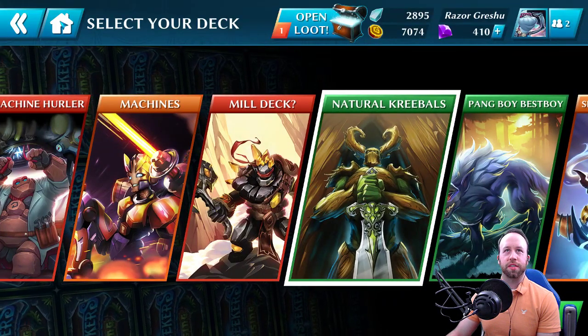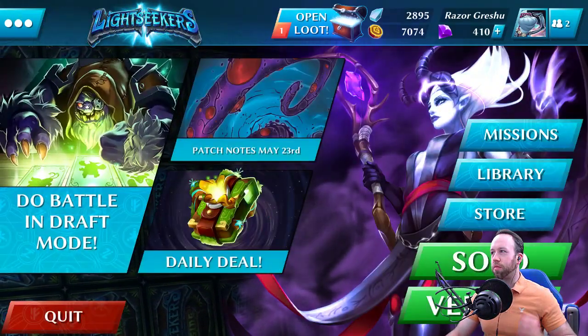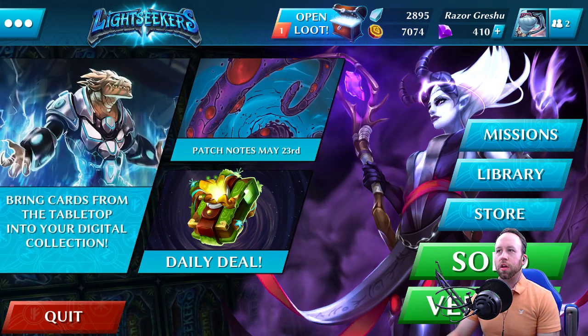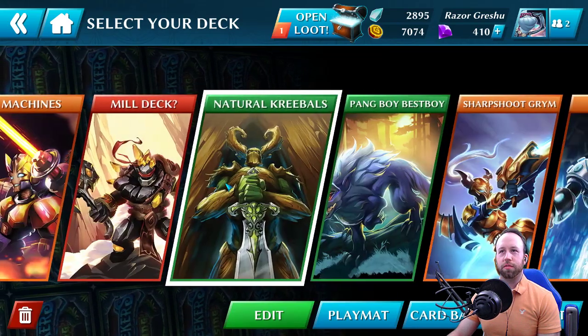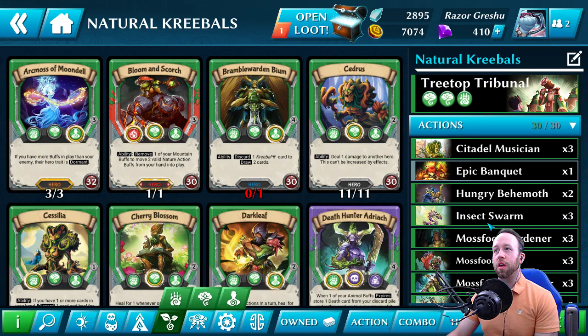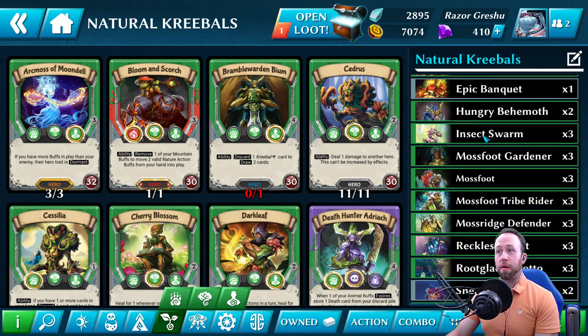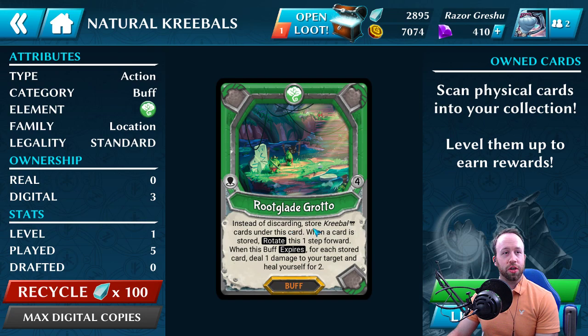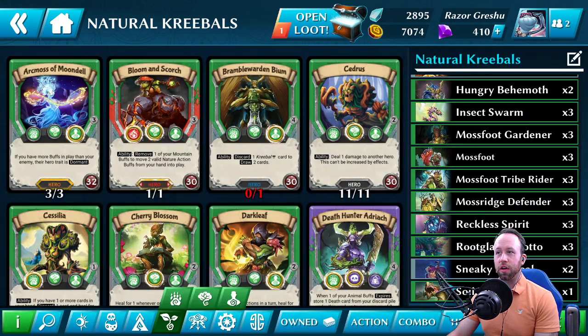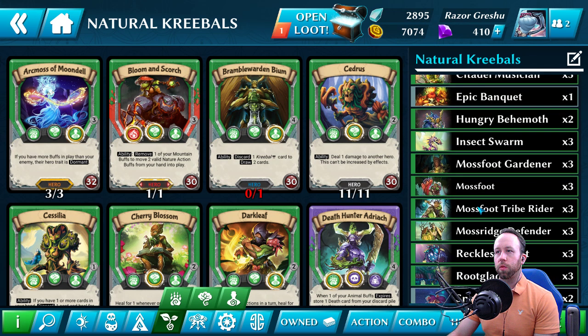I do want to actually see how this one plays out. So we played Undead Umbron — fantastic games. My Creeble Nature deck I built, I want to see how it plays. Ever since I found out from Benny himself that Rootglade Grotto actually does its triggers separately, one by one by one, that with Citadel Musician is an amazing swing turn. So I want to be able to see if I can get something going here with this.